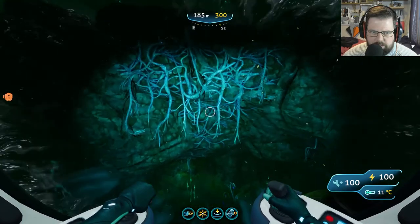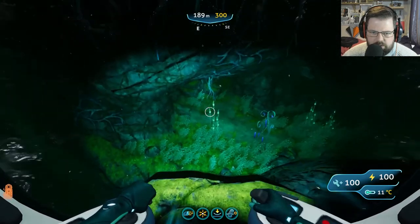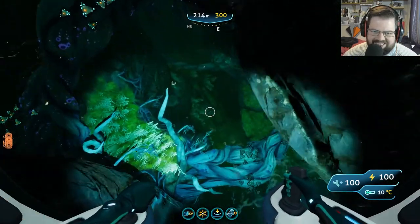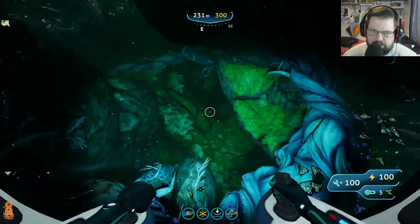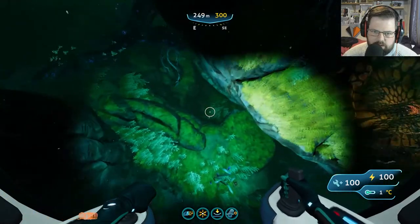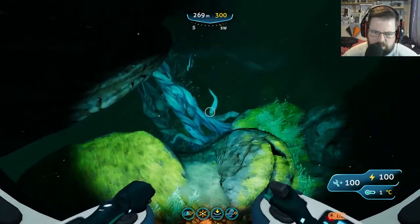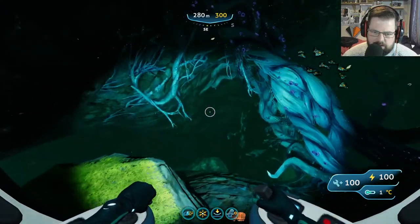You want to head towards that — see this blue dangly bit here — and you want to shoot straight on down here. Now you're going to need a depth module grade mark two at least to get down here in the sea drop, because it's pretty far down. Just follow this all the way down, avoiding all the roots and things.